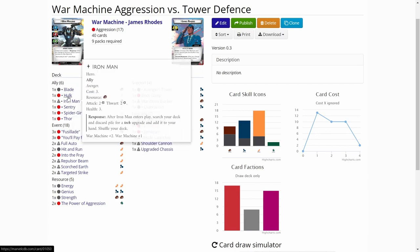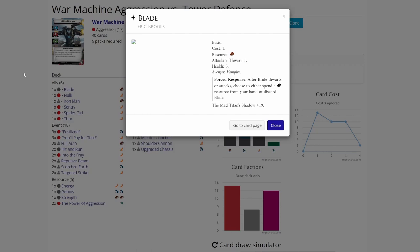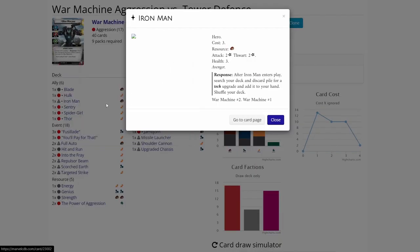Let's start with the allies. The first ally is Blade, who came in the Mad Titan's Shadow set. Blade has the Avenger trait and is a cheap ally, maybe to block. You just have to spend physical resources to activate him. Then of course we have Hulk — what Aggression deck would be without Hulk? We don't have that many mental resources, but hopefully we can hit either the energy or physical resources or activations on Hulk. Then there is the Iron Man ally that comes with War Machine.